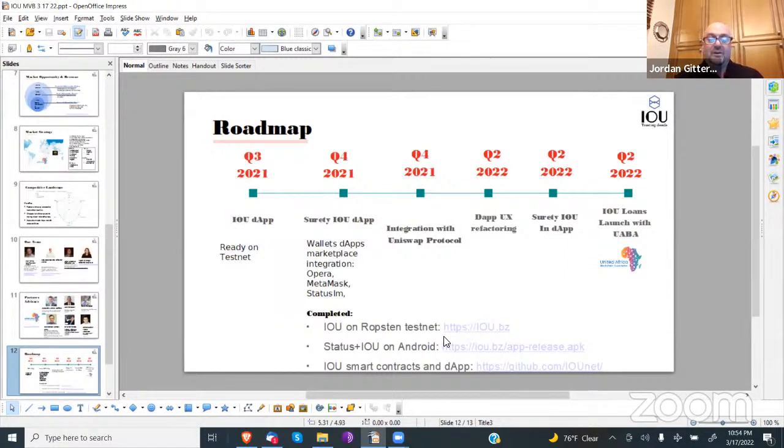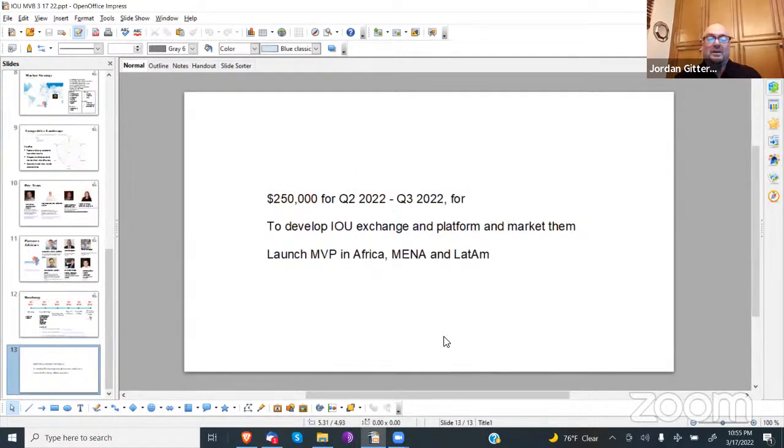Here is our roadmap. We have accomplished deployment on testnet, an Android app nearly ready, and smart contracts prepared. We have simplified our technology and are ready to implement in South Africa. We are looking to launch our MVP in South Africa and work with the United Africa Blockchain Association and the South African government. Stan, you want to share the latest updates you did? Yes. We made a pilot and implemented our technology on BNB testnet. Do you see my screen?